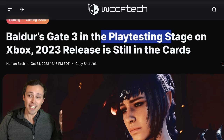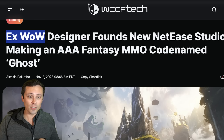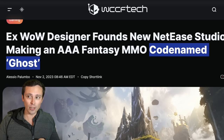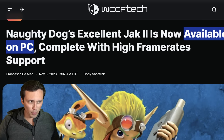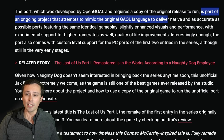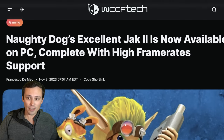In other Baldur's Gate 3 news, we're seeing it enter the play-testing stage on Xbox, so a 2023 release on Xbox could still be in the cards if testing goes smoothly. Also, an ex-World of Warcraft designer has founded a new NetEase studio making a AAA fantasy MMO codenamed Ghost. And Naughty Dog's Jak 2 is now available on PC — not an official port, but an unofficial port by the team behind OpenGOAL, which requires a copy of the original release and attempts to mimic the original Goal language to deliver a native, accurate port.